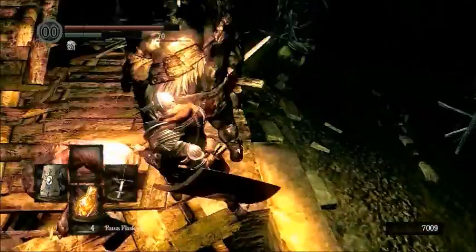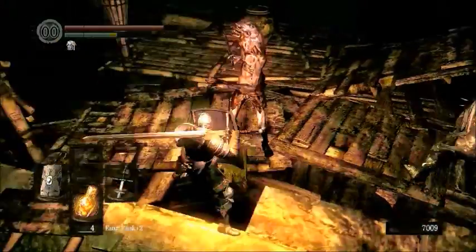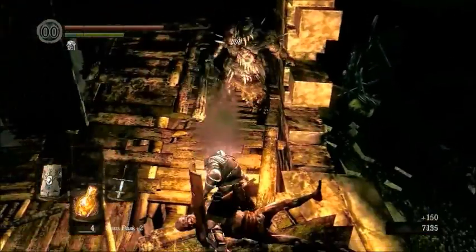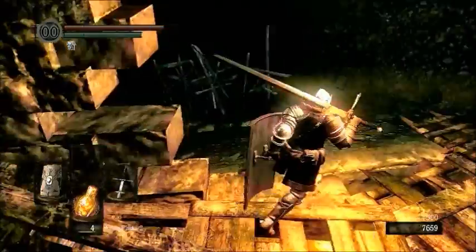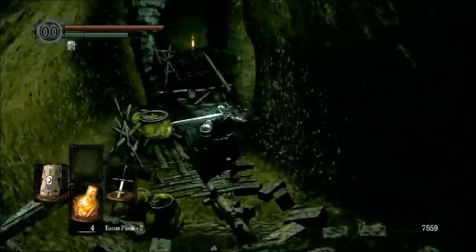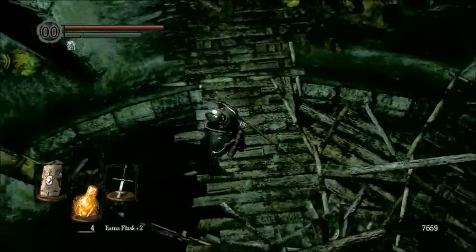In the next video, I believe we will be using the Large Ember. At the bottom is a shortcut to Firelink — you may remember us using it to get to the Crimson Set earlier. If you continued that route once you got the Crimson Set, you would actually come out at the bottom of Blighttown. That is one way to go if you do not want to go through upper Blighttown, the Depths, or the lower Undead Burg. It's quite a shortcut.